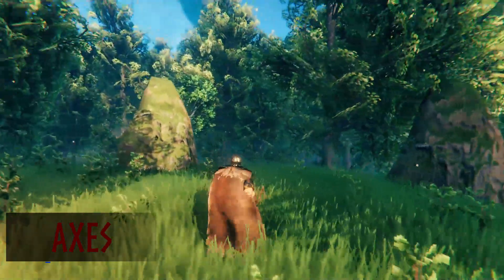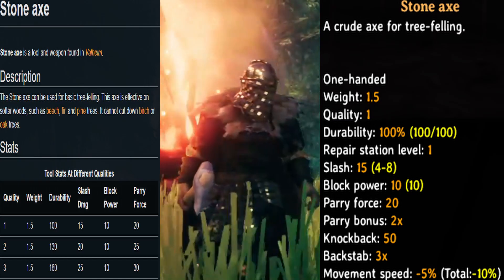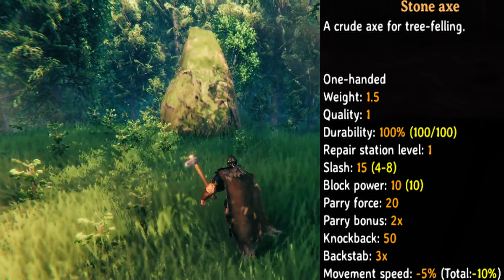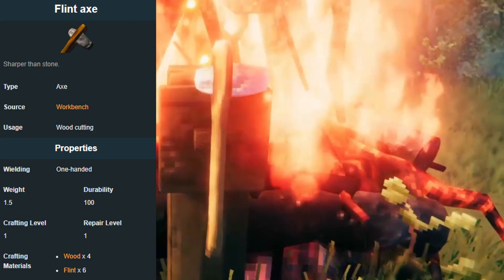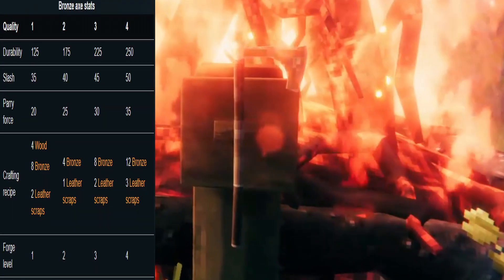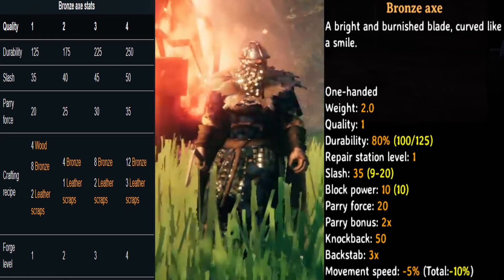Now axes. First axe is the stone axe, with a slash damage of 15 and a parry force of 20. You only need the workbench to craft this. Next axe is the flint axe — you only need the workbench to craft this item. It has a slash damage of 20 with a parry force of 20. Next axe is the bronze axe. You need a forge level 1 to create this item. It has a slash damage of 35 and a parry force of 20.